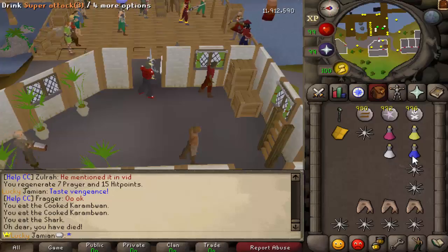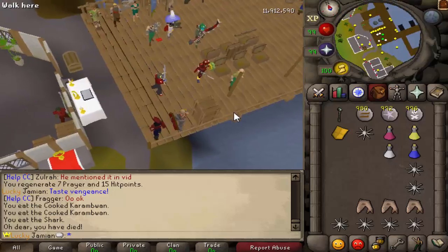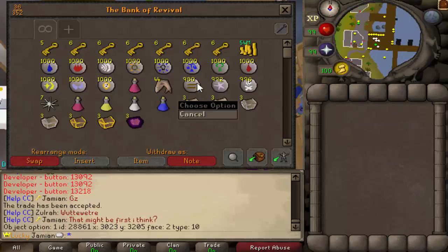Should we do like best of three? Do you wanna do best of three or what do you wanna do? We can do best of three, that's fine. Do you wanna do new gear or just the same gear? Do new gear. Let's do new gear. Alright, so we got the second batch here. Good luck on yours.